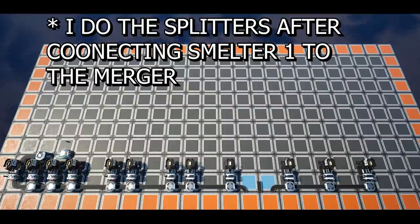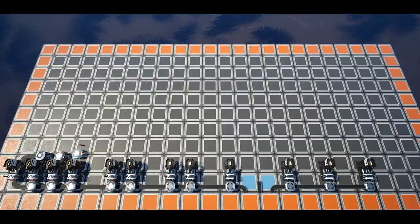We shall now focus specifically on the copper line. With the copper smelters all set to copper ingots, we will need to set the first smelter in the first column to a 17% underclock. We shall then connect the first smelter and the left-hand splitter output in front of the third smelter to the merger in front of the second smelter.